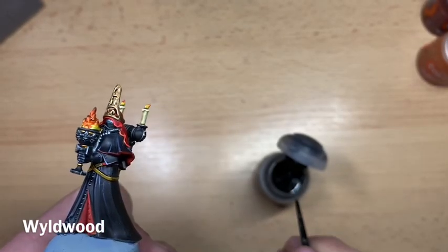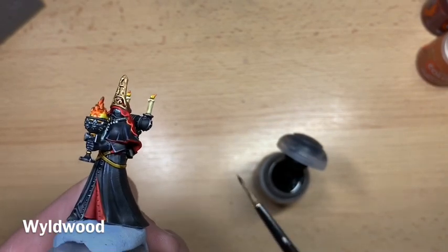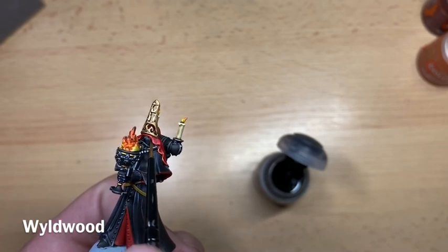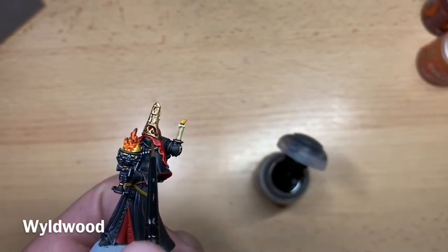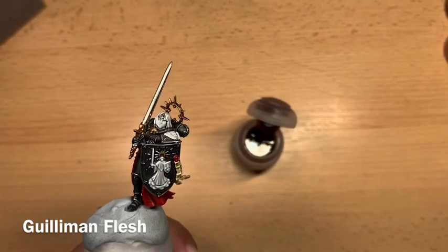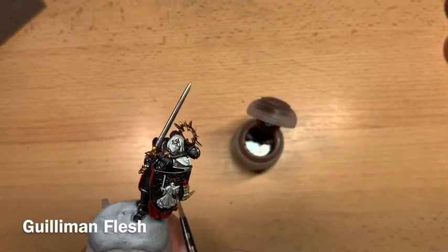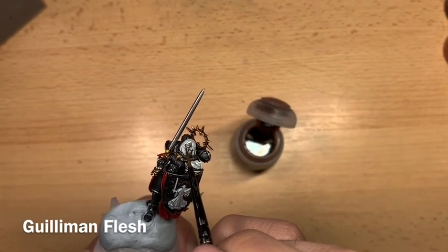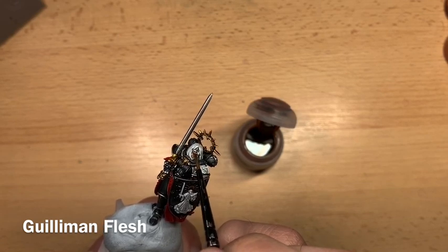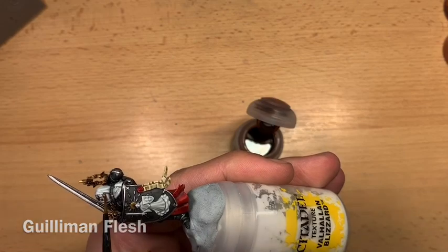To finish her off, paint the flesh using Wildwood — she has quite dark flesh. Then move on to the Spirit of Saint Catherine: paint her face using Gilliman Flesh, being very careful around the hair. Highlight her sword edge with Stormhost Silver for a really sharp look, running it along the outside edges of the blade. Then highlight her face with thinned Flayed One Flesh on the bridge of the nose, edges of the lips, and eyelids.